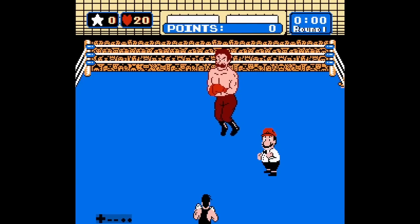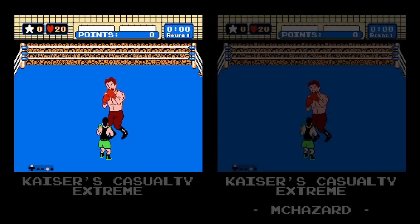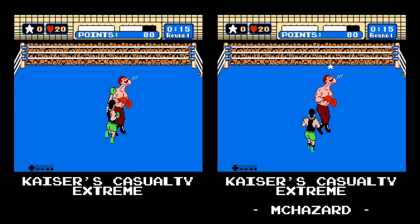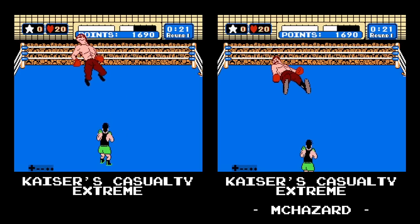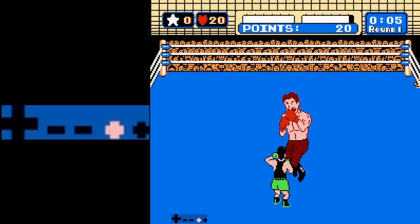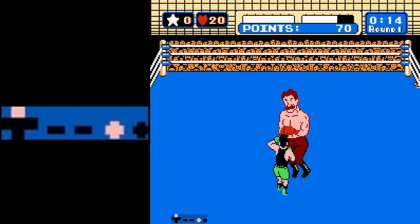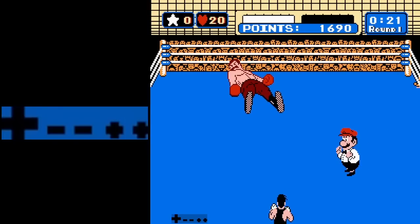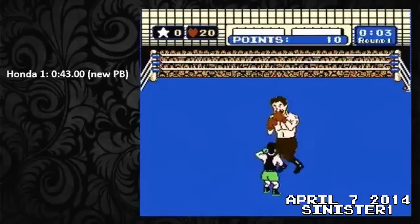A new TASer by the name of McHazard had recently completely destroyed the game with his new TAS. He took a look at the Kaiser's casualty extreme strategy and improved it even further. He managed to swap out the two face punches in the middle of phase 1 for two left gut punches, which saved 6 frames. However, it involved a guard manipulation trick that was pretty unknown in the community: the misdirected gutter. By unleashing a gut punch and then pressing up, it's possible to trick the opponent into raising their guard, or to keep their guard up as the punch is heading towards their midsection. This sort of trick requires the opponent's guard timer to be in a very specific position.